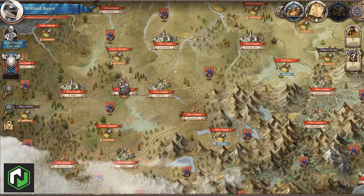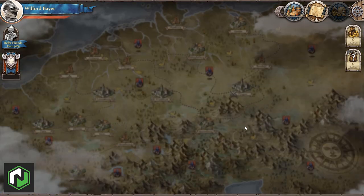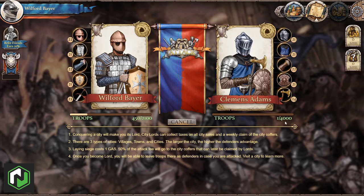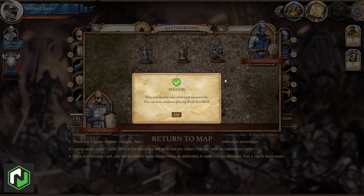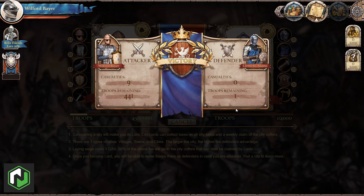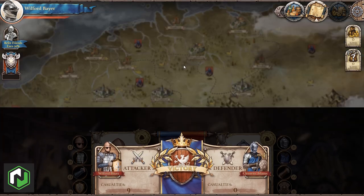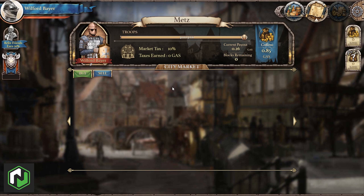So if you become a city lord you want to hold on to your rule as long as possible to receive that GAS drop. We've discovered that the town of Metz has been left undefended with only one troop out of a maximum 4,000 — even our weakened army can win that fight, so let's go ahead and attack. For only nine casualties we've won and become lord of this city. If we remain lord of Metz in time for the next coffer payout, we'll receive a portion of the GAS in the coffers.